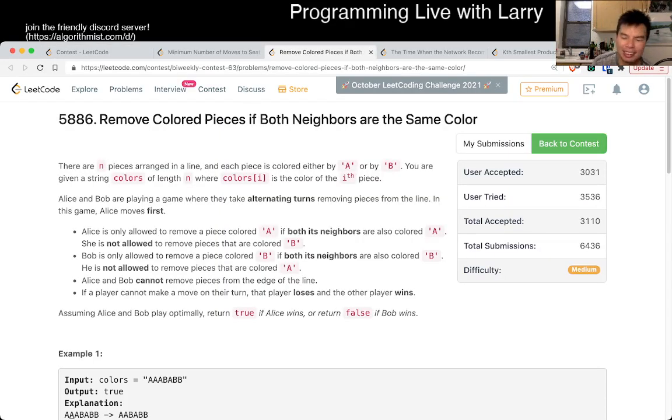I feel kind of silly on this one, but it is actually not that bad. It is basically just parity checking, because if you can take a move, there's no decision, right? If you can take a move, you should take a move. And no matter what move you take, it doesn't change anything — it's just about the number of moves you can take.